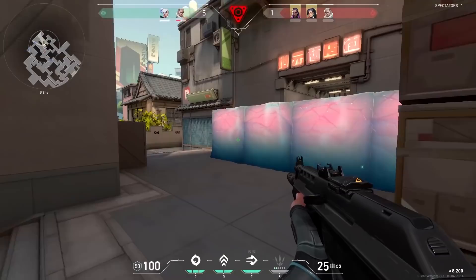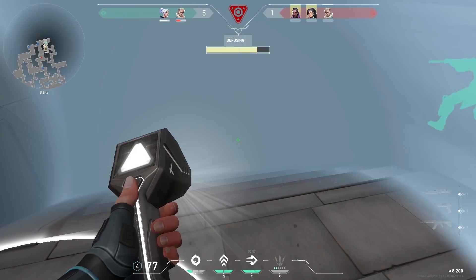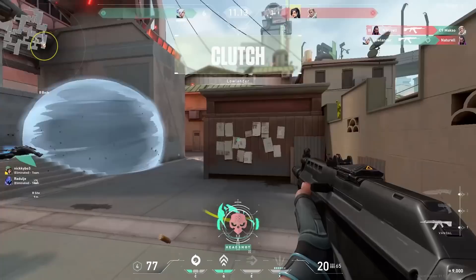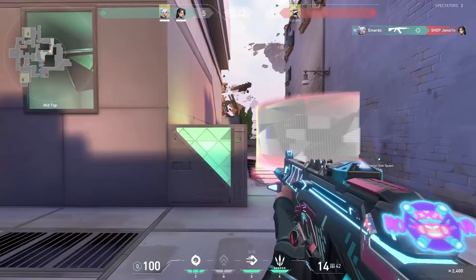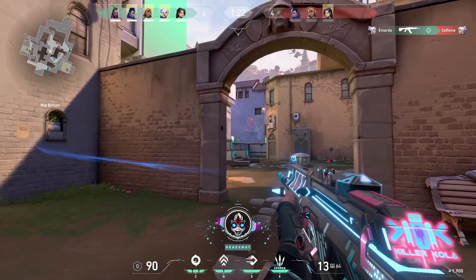You can also use your smoke to ninja defuse. Just smoke the bomb once, then defuse to a half, smoke again and finish the defuse. Easy peasy. Two other ways you can use your smoke is for one-ways or to block a side while you are pushing something, like you see in the clip in the background. I know that was the old Split map but you can still use it in the new one.